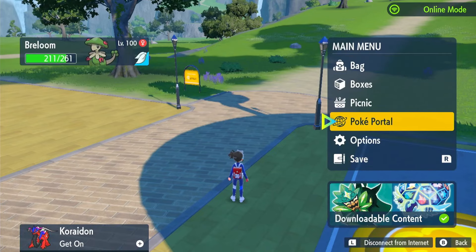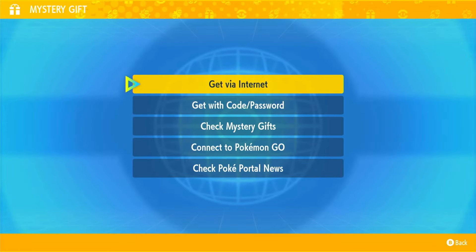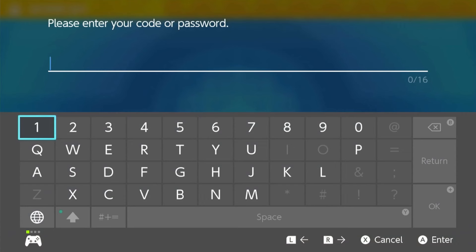What you want to do is connect to the internet and go on the Poké Portal, then go down to Mystery Gift. You want to get it with a code or password. Do this while it's here — it's only available for a couple of days and it ends on the 7th of May.